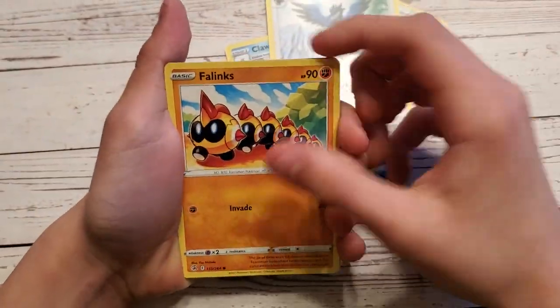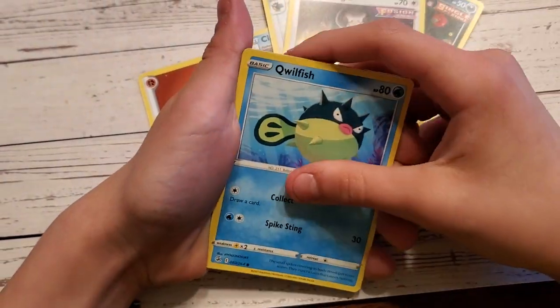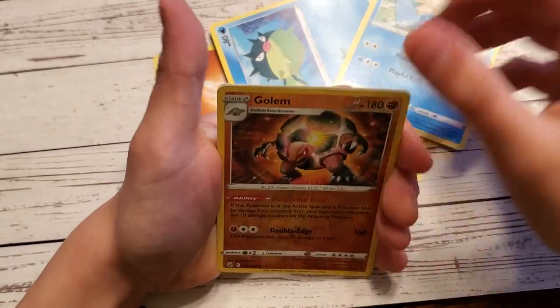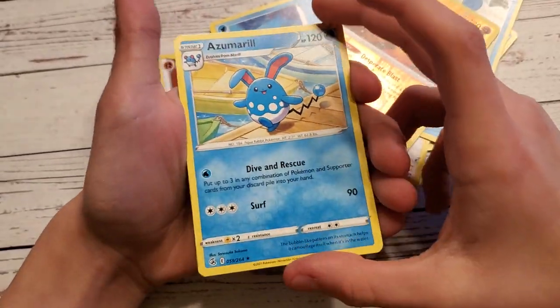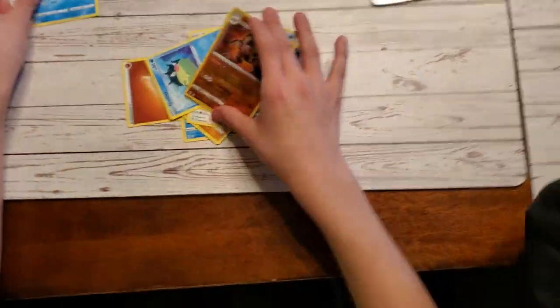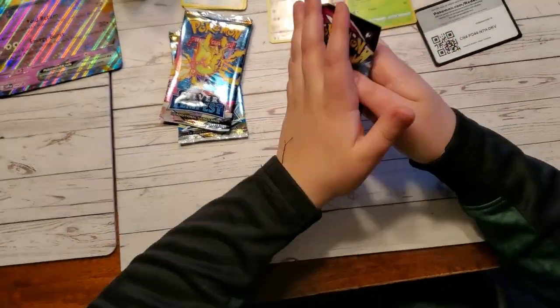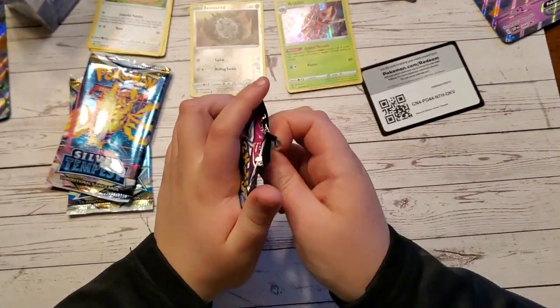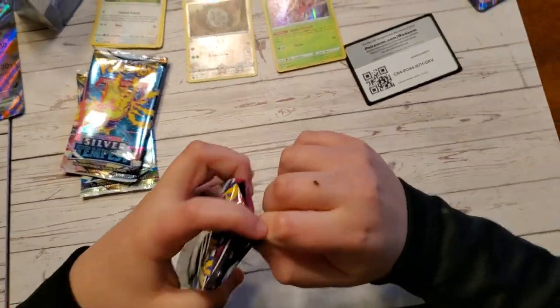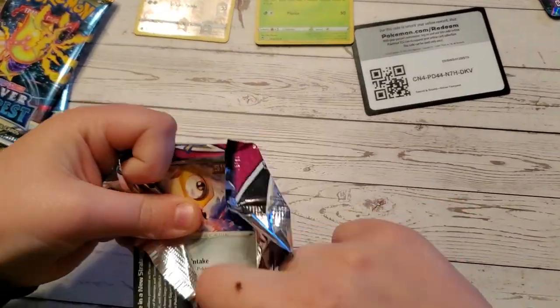Fighting Energy, Clawitzer, Spongy Gloves, Corviknight, Phalanx, Morpeko, Smeargle, Qwilfish, Mudkip, Golem, and Azumarill. Not holo, not holo. No epic pull for that one. Alright, I'm opening Fusion Strike — we're hoping for an epic pull over here. We've got some Fusion Strike we're going in on. We've been looking for a card we're missing.